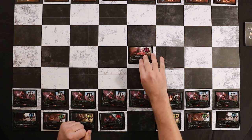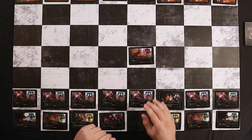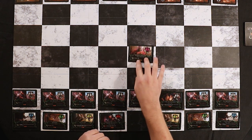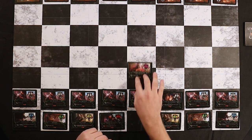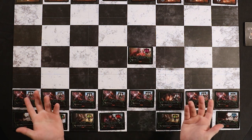The king can move in any direction he wants, but he can only move one space at a time — sideways, up, down, diagonal. Any direction he wants, as long as it's just one space at a time. Again, the whole point of the game is to kill the king.